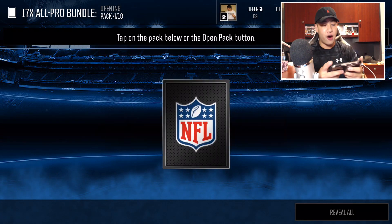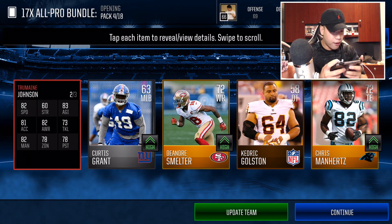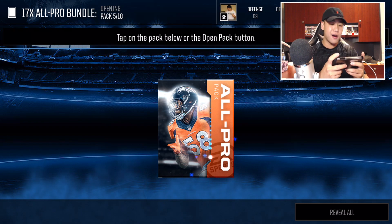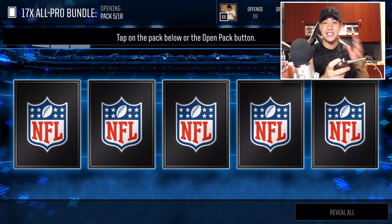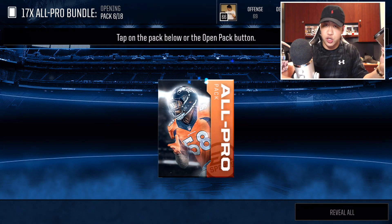Here we go, pack number four. We got 17 of these all-pro packs and then a bundle topper. Let's get another elite — 84 overall Johnson right here, not too shabby. I'm already beating the 70 pro pack bundle. I mean, the 70 pro pack bundle is half the price and you get better odds than these ones, but of course we always do it for tradition.